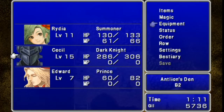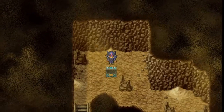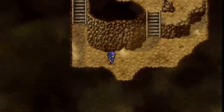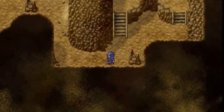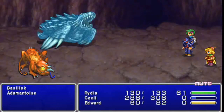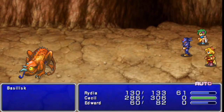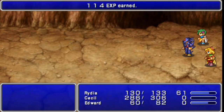Lamia Harp — this is a new piece of equipment for Edward. This should make him less of a deadweight. He's still not going to be Cecil, make no mistake about that, but his damage might actually be worth it if he connects with his attacks. Remember, he's in the back row, so he's going to be doing a little less damage and his accuracy is way down.